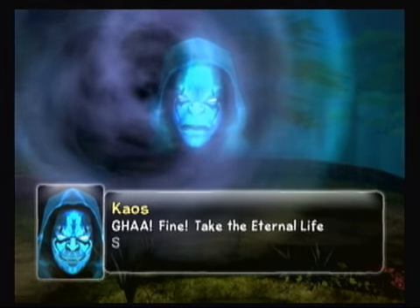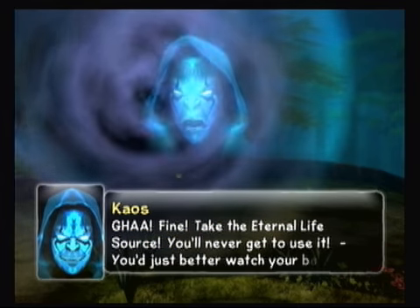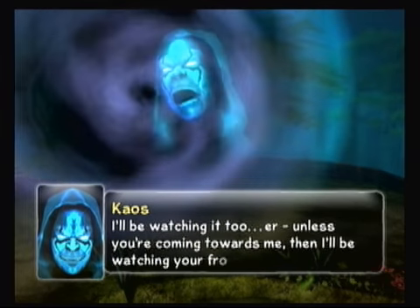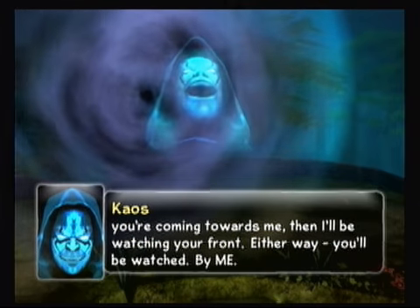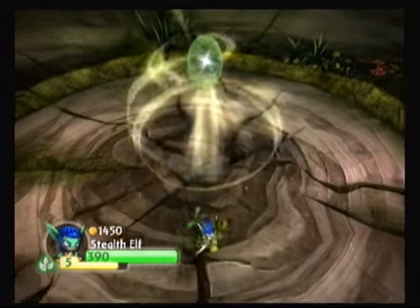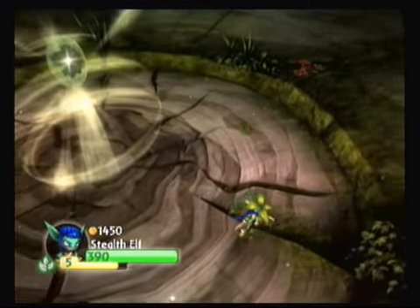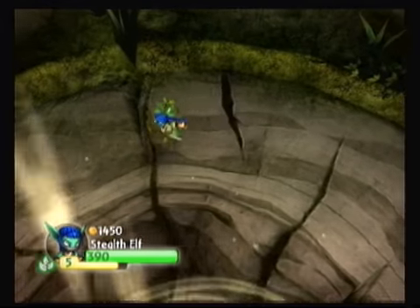Chaos: 'Fine! Take the eternal light source — you'll never get to use it. You just better watch your back, cause I'll be watching it too. Unless you're coming towards me, then I'll be watching your front. Either way, you'll be watched.' Okay, so sad news is we missed the legendary treasure, but good news is we defeated the life minions.